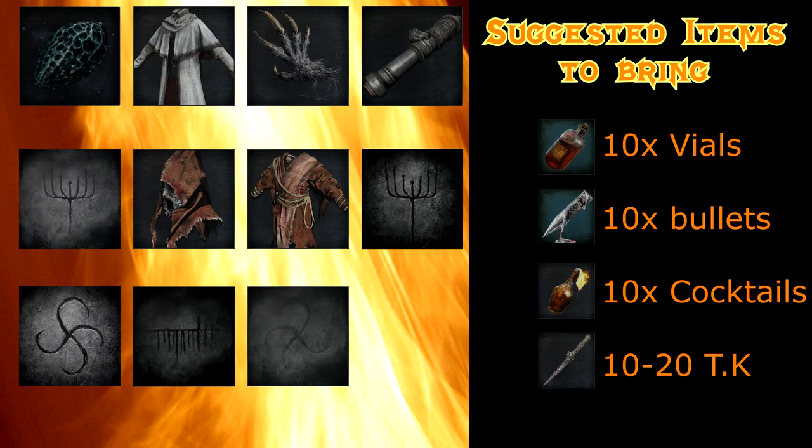Hey there, my friends, this is Dr. Killjoy bringing you another 'how to find certain shit in Bloodborne.' Today we're going to be looking for every single item in the Forbidden Forest — every gear, weapon, arcane item, rune, and a tonsil stone, which I think is a key item.